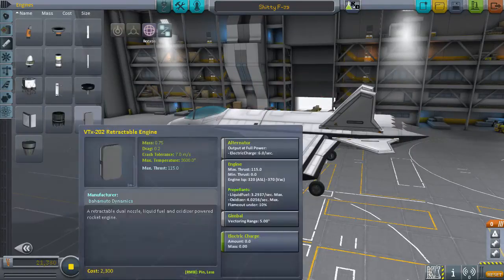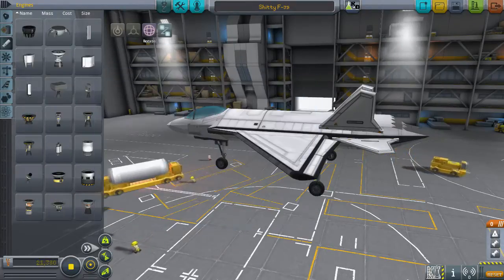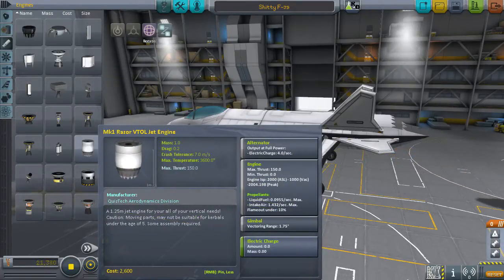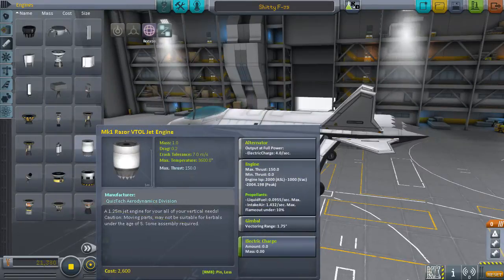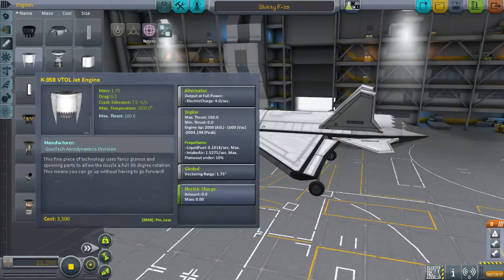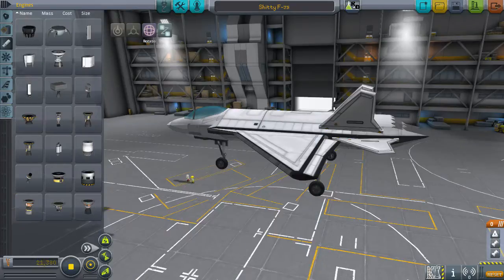If I remember correctly, that's heavier than the turbojet. And then there's the other VTOL engine without the fancy extra bits around it, and that one is a lighter weight engine. It's also slightly less thrust and probably a few other differences — I'm not looking at all the details right now.